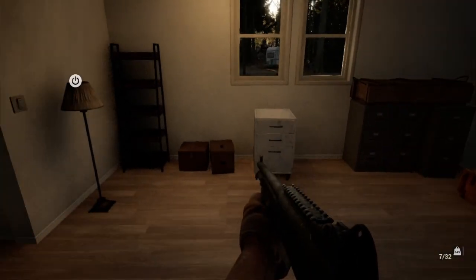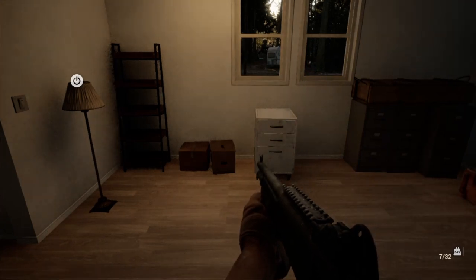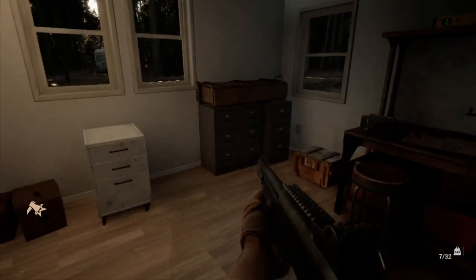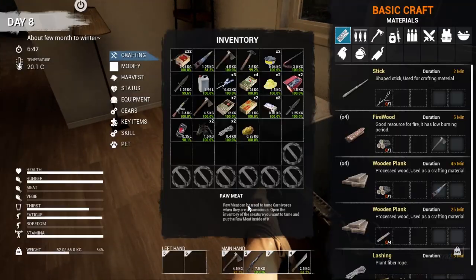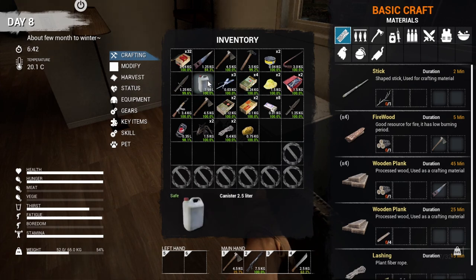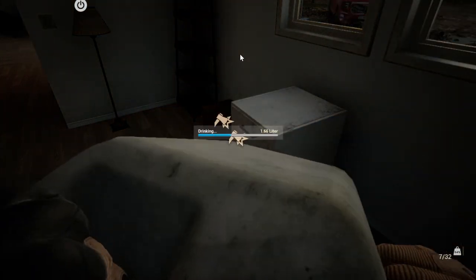Welcome back to Mist Survival. Let's see what time of day it is — 6:41 in the morning, so we're about set for starting our day. Hunger's good. Thirst, we could use a little more to drink before we head out.